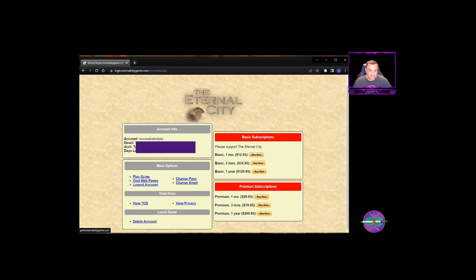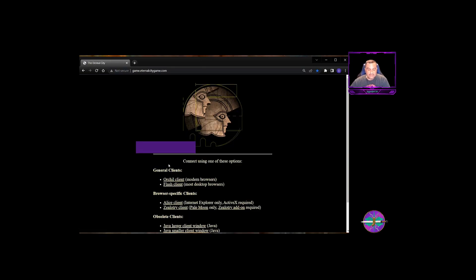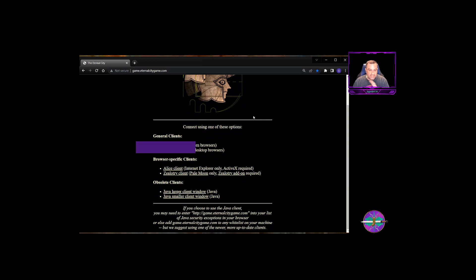We are going to click Play Game. That's going to bring you to a screen where you'll see a symbol in the middle — this is one of the TEC logos, it's two Roman soldiers if you can't tell. You have a variety of options for clients: you can use the Orchal client, Flash client, browser-specific ones, Alice, Zealotry, and then obsolete clients for Java.